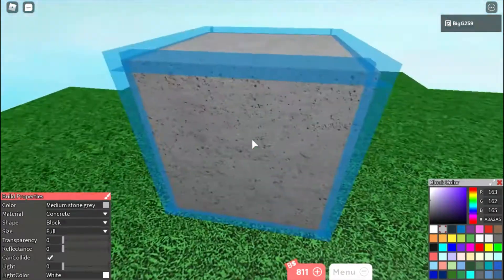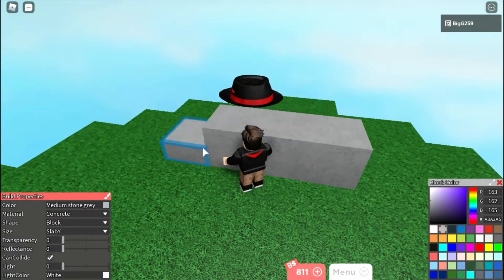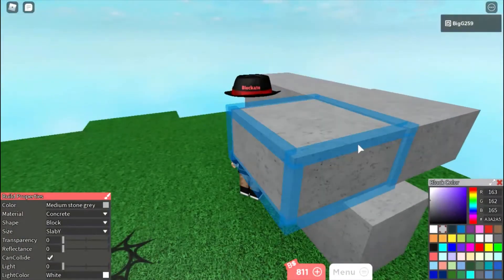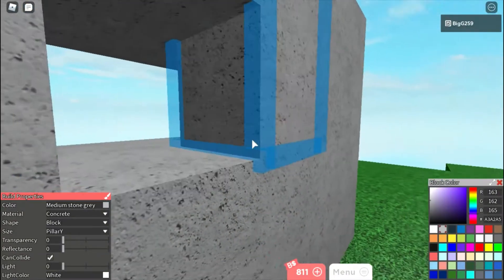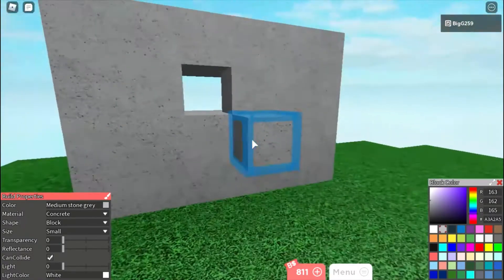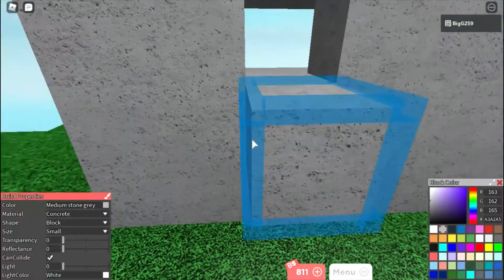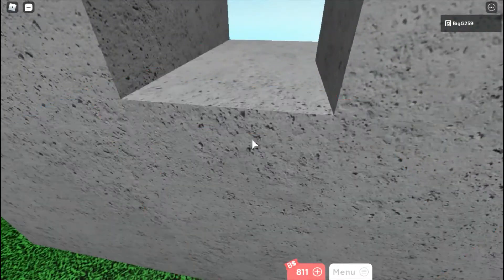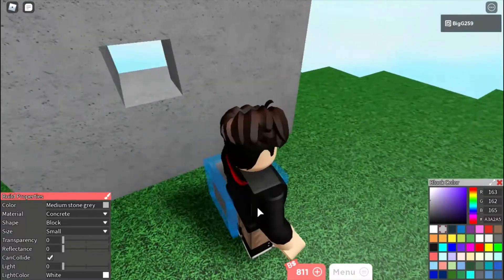What you're going to do is place however many across you want. And then you're going to want to make a small one, whatever side you want — it doesn't matter. This is where your button's going to be. Alright, I'll just start off with the simple one.